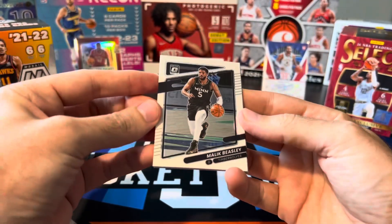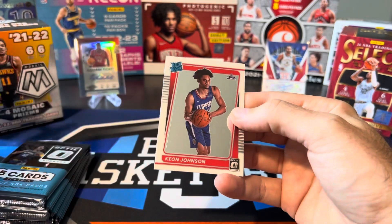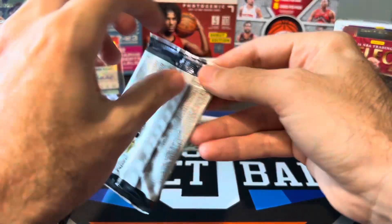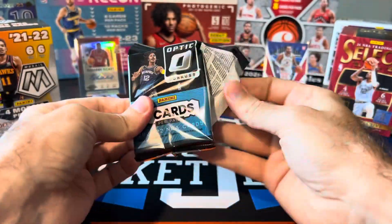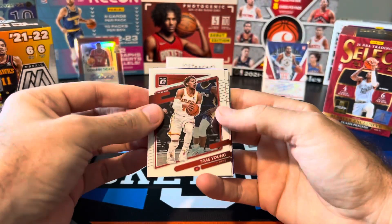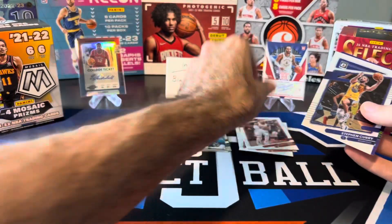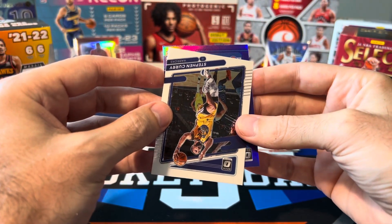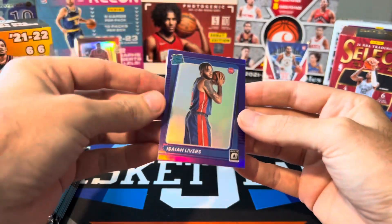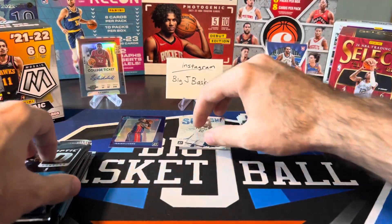Malik Beasley, Darius Baisley — Beasley and Baisley — Stephen Adams. Got Keon Johnson on the base rookie, and we got a holo on the back. Bobby Portis. Next pack. Trey Aiton, Curry. Oh, we got a purple rookie — Chris Middleton. Let's see who this purple rookie is. Pistons. Come on, let's get Cade. Isaiah Livers. That would have been nice if it was a Cade. It was super off-center too, way right heavy on that one. But purple Livers — throw that rookie parallel in the hit stack.